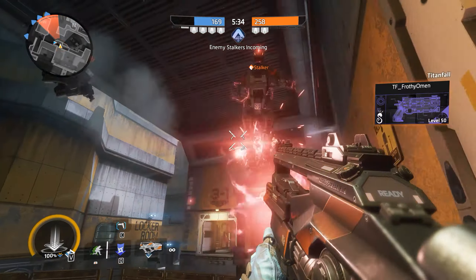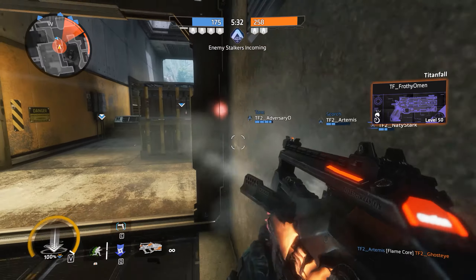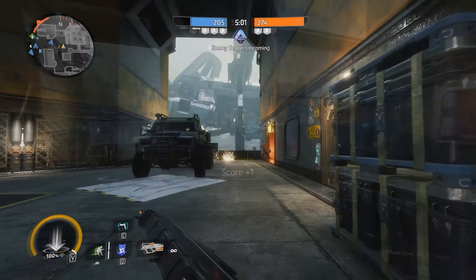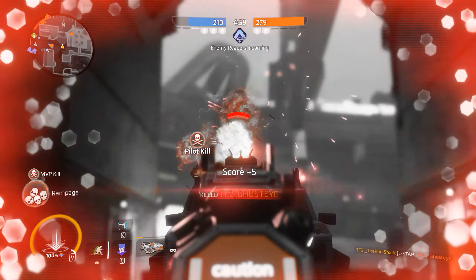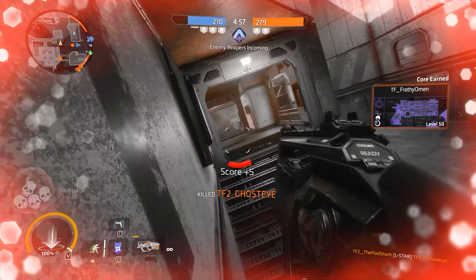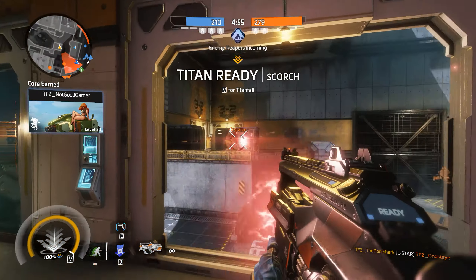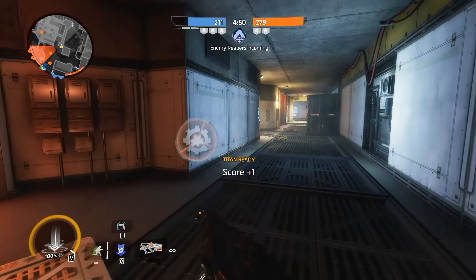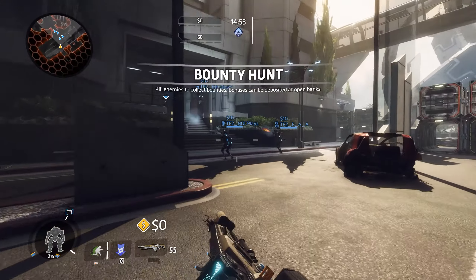The first gun, the Spitfire, is an LMG that uses real bullets — you'll understand why I said 'real bullets' in a minute. It is the first LMG that is unlocked for you and has a steady rate of fire, and is the best all-around LMG that Titanfall 2 has to offer. It has low recoil and does best at short to medium range firefights.